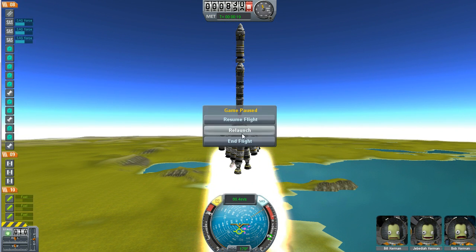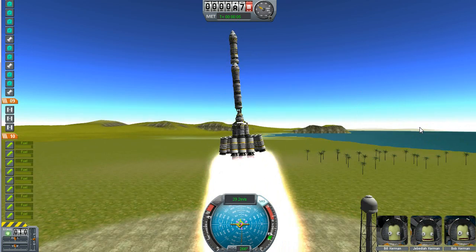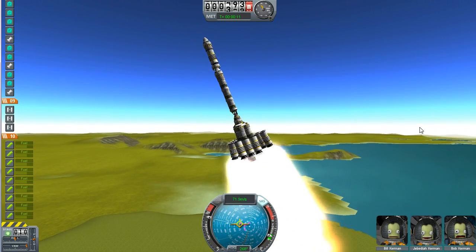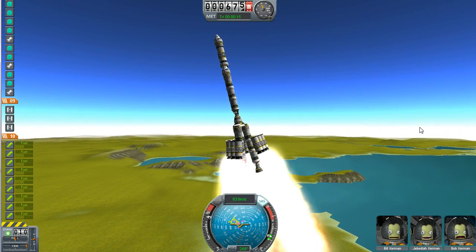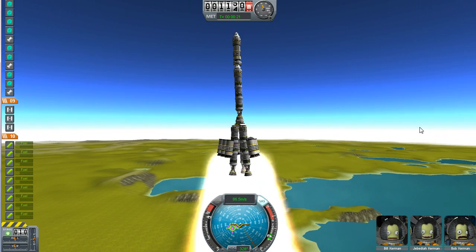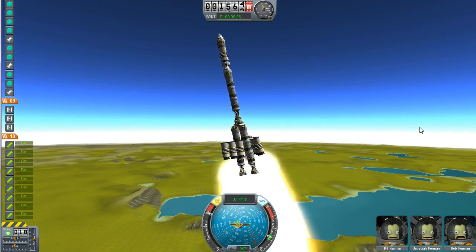Let's try that again — we're going to relaunch and turn my SAS on this time. This rocket's pretty hairy just because it's so tall; it's going to wobble back and forth. Basically these solid boosters are just trying to get our liquid boosters high enough in the atmosphere that gravity and wind resistance are low enough that we can still accelerate.